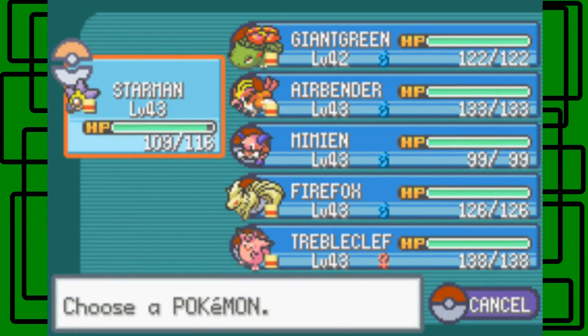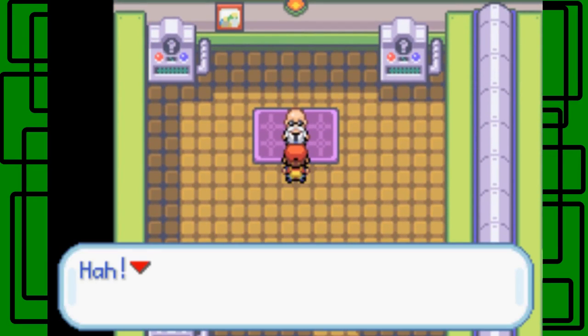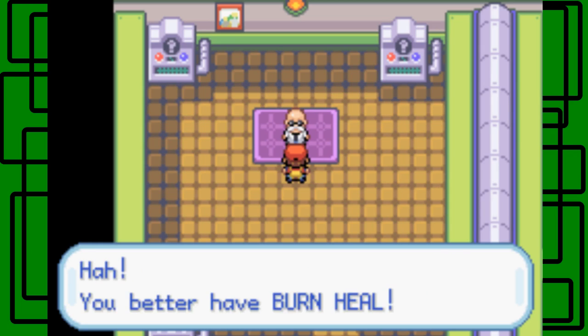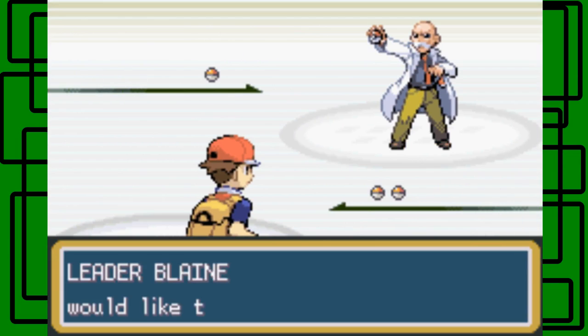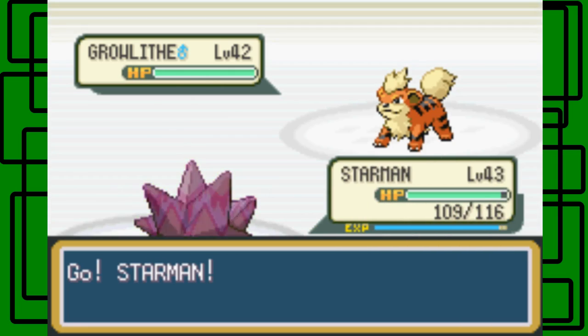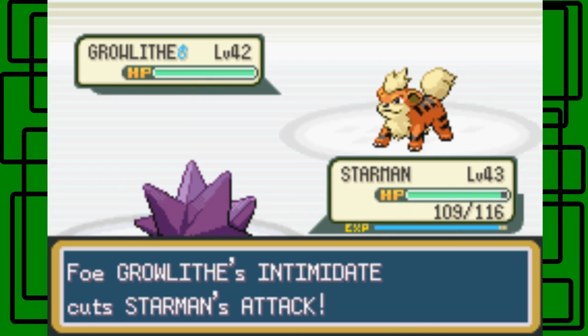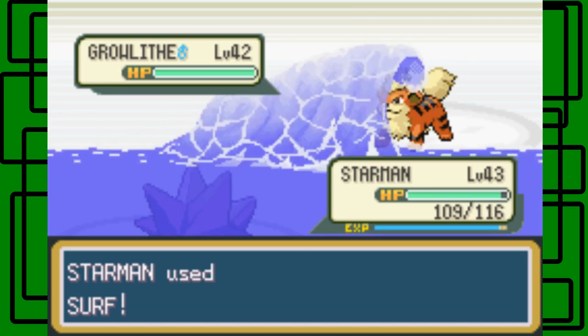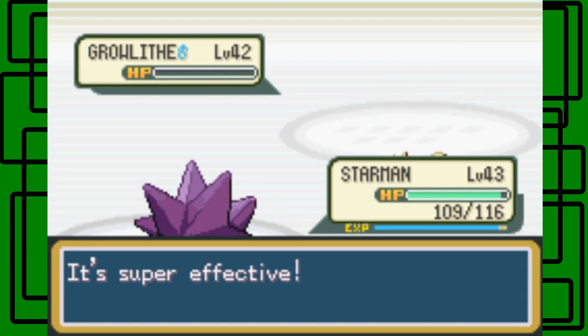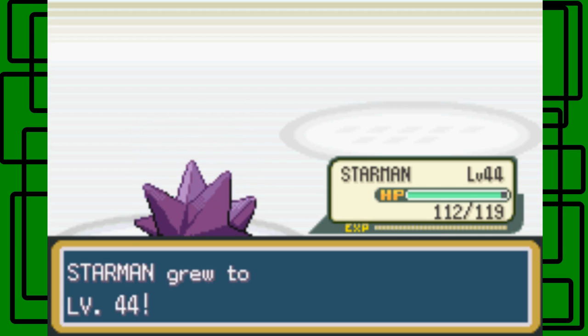I think we should still be good on HP. I'm going to keep Starman up front. Let's talk to Blaine. 'I am Blaine, the Red Hot Leader of Cinnabar Gym. My fire Pokemon are all rough and ready with intensity — they incinerate all challengers. You better have a Burn Heal!' I think Blaine is my favorite Kanto Gym Leader just because of that line. He has a Growlithe level 42 with Intimidate ability, which cuts Starman's attack. Good thing we're using Surf — special attacking moves aren't affected.